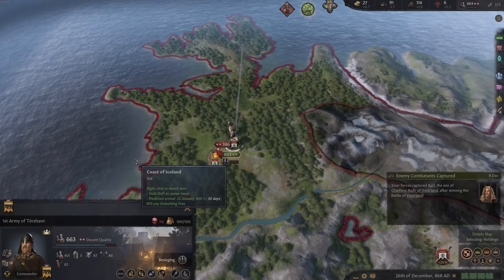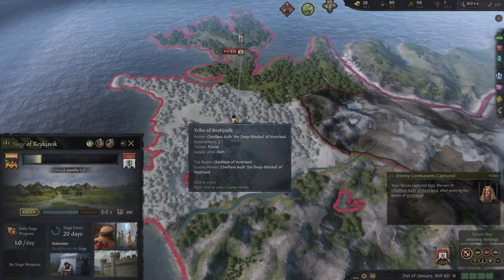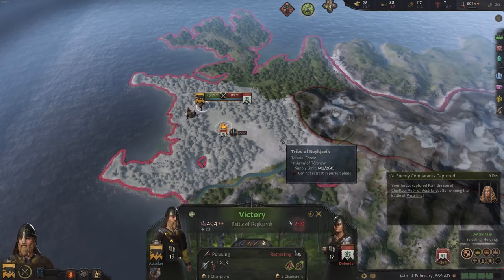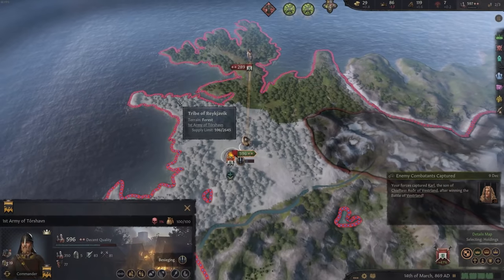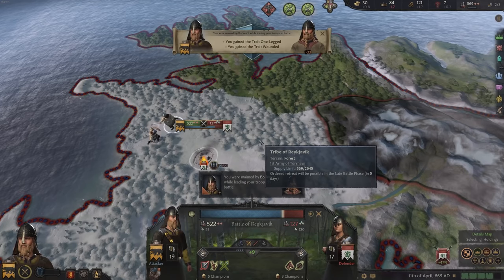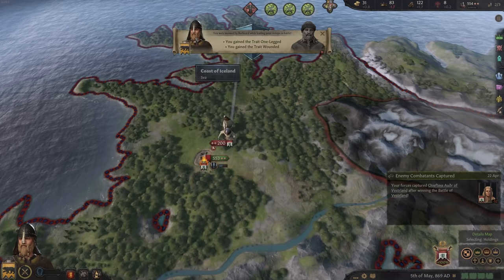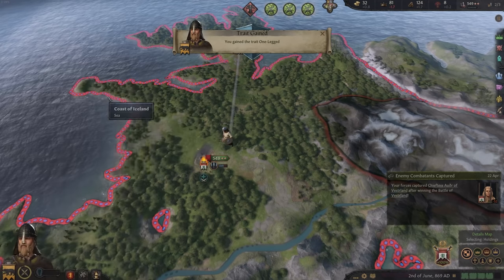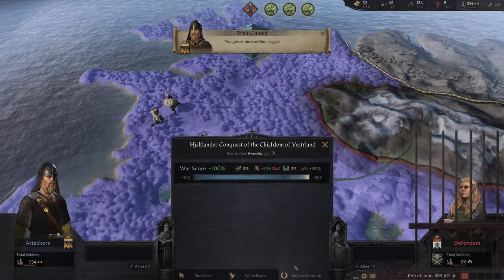All we need to do now is conquer the little tribal village of Reykjavik. She attacks again and loses, then tries a third time. We should be careful because we are leading the battles every time. And there we have it - we are wounded. We are now one-legged, which means we are not that strong anymore, though the learning skill has increased.